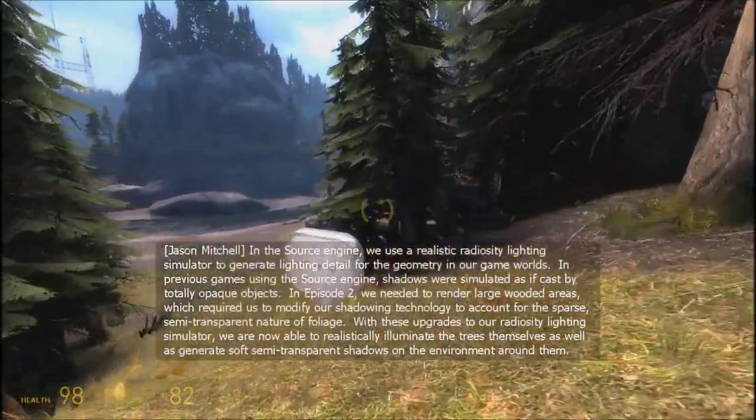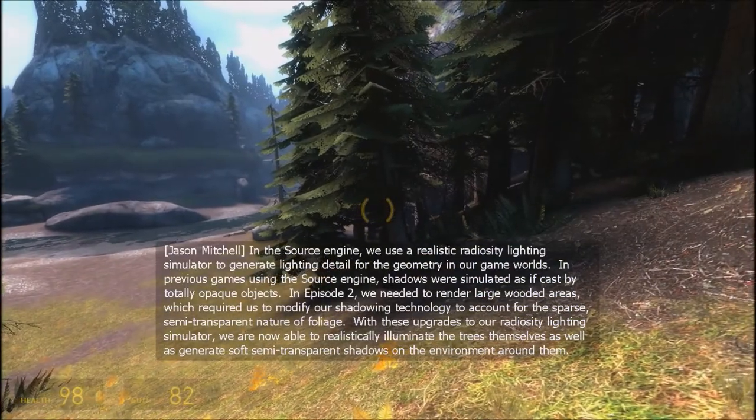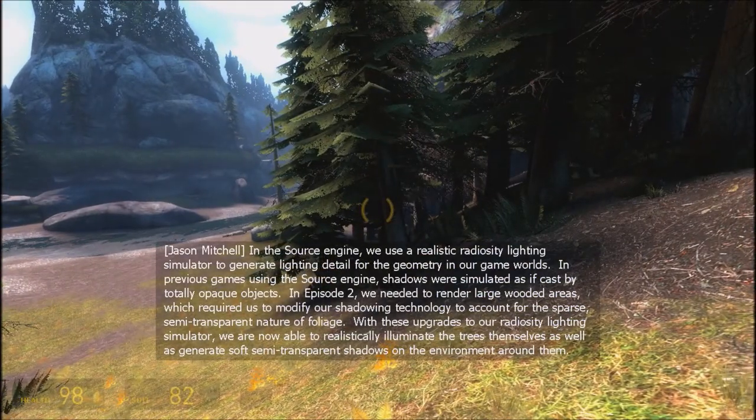In the Source Engine, we use a realistic radiosity lighting simulator to generate lighting detail for the geometry in our game worlds. In previous games using the Source Engine, shadows were simulated as if cast by totally opaque objects. In Episode 2, we needed to render large wooded areas, which required us to modify our shadowing technology to account for the sparse, semi-transparent nature of foliage. With these upgrades, we are now able to realistically illuminate the trees themselves and generate soft, semi-transparent shadows on the environment around them.